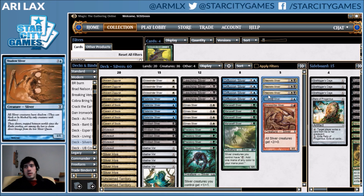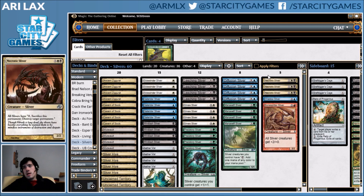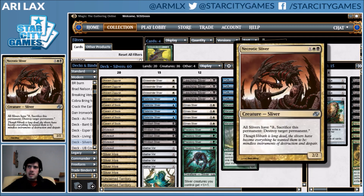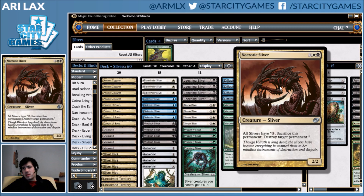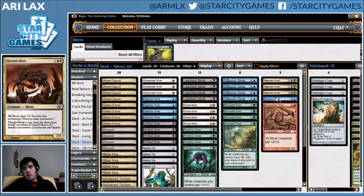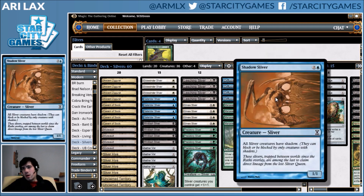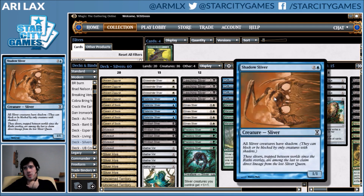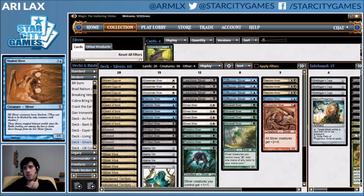Moving up to the high end — because really anything over two is the high end in this deck — I like Necrotic Sliver because it lets you attack opponents on a different axis than the rest of your deck is trying to do, and lets you punch through some cards that the rest of your deck can't really handle. I have a Shadow Sliver that I'm not 100% sold on, but I want to try it because the effect is really powerful. The unfortunate part of moving to this dedicated mana is I don't think you can reasonably play Homing Sliver, which would let you add effectively a copy of this and make your sideboard more consistent, but that card's just a little too slow.